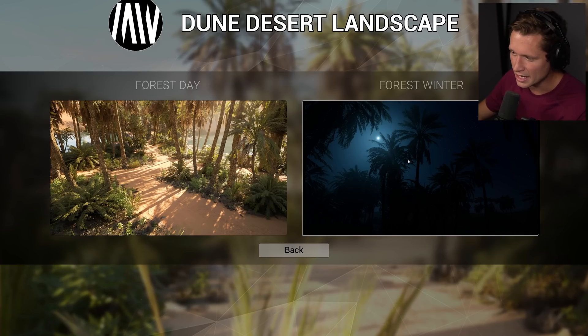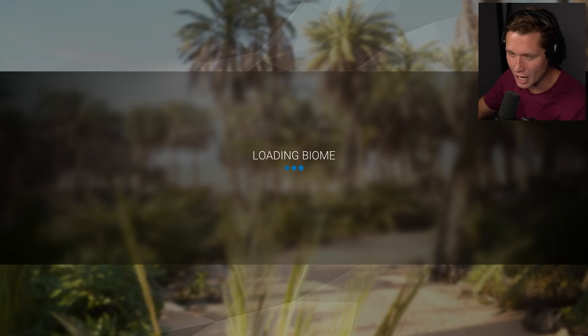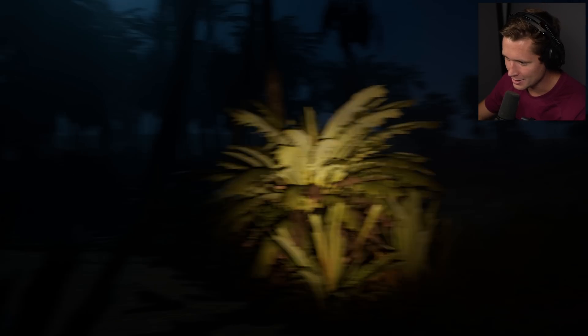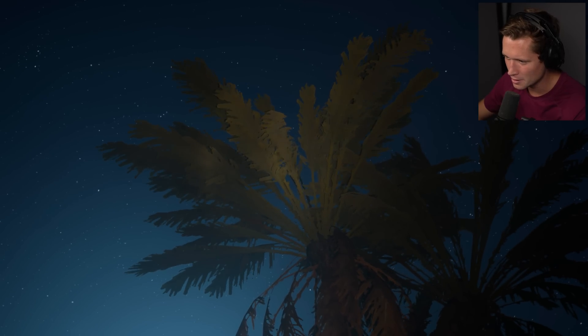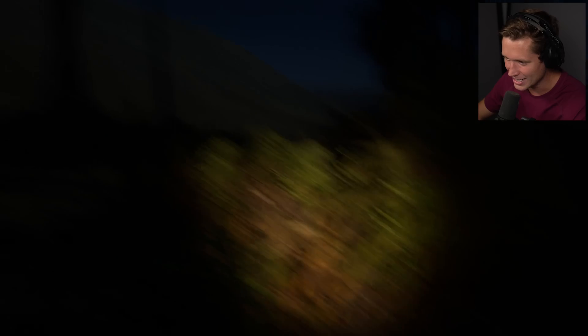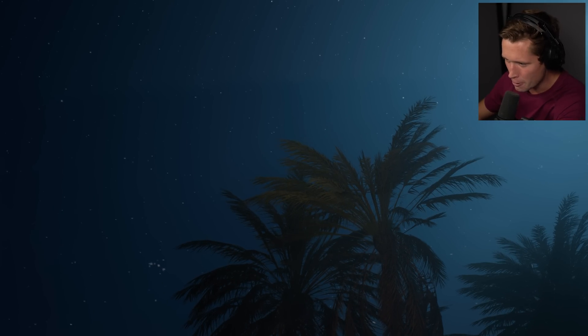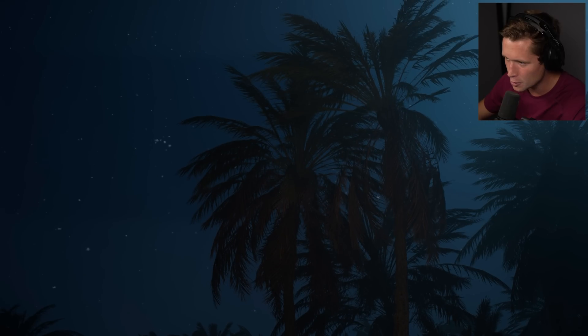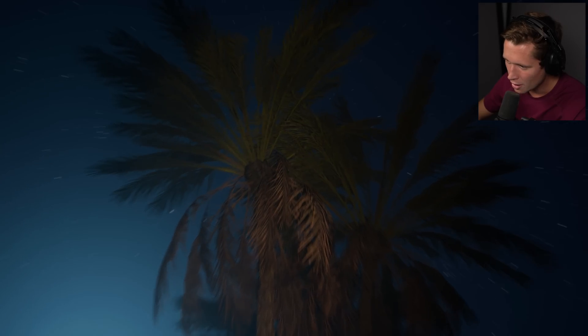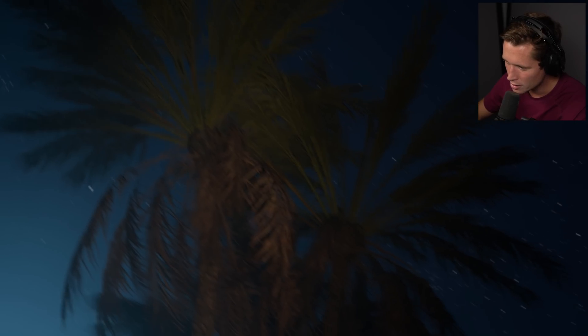So we've actually got a second biome we can choose from called Forest Winter — I think this might be the same oasis map but at night. This is a bit creepy. We've got to give stuff a minute to load. This just turned from something really cool to a horror game. Look at the palm fronds and our light — how the light moves on them. As we get up to those top fronds that are closest to us they start to light up. Look at the way the light behaves and bounces off of these things.